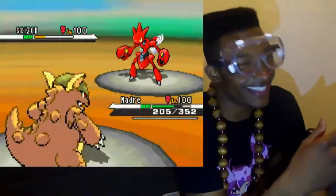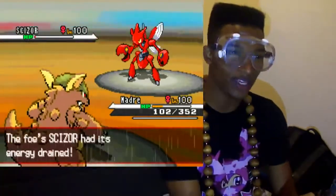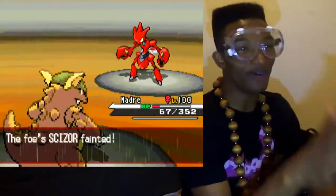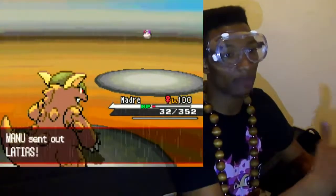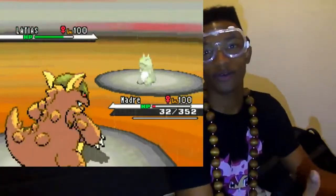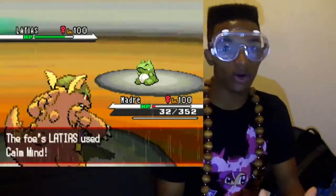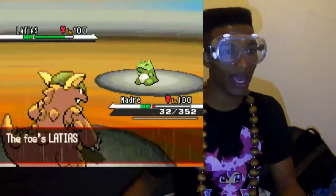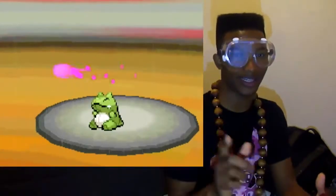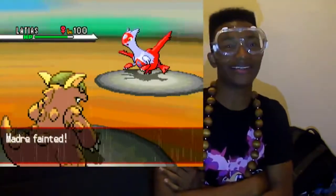Madre takes the Bullet Punch, survives it, and I decide I'm taking this Scizor down with me. Drain Punch right to the face to absorb some health, then I go for the Sucker Punch. Boom — Scizor is out of here. It was a really good move on my part because that Scizor was being a really big problem. But now he goes into Latias, and I know this Latias is going to be a problem — he sets up a Substitute, and now he can basically set up Calm Minds in my face all day. I keep going for Sucker Punch, eventually he attacks, the sub goes down, and his Latias doesn't even get the pleasure of killing me because my Life Orb does the job instead.